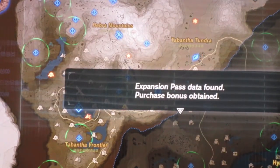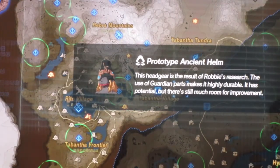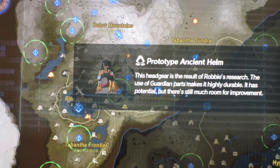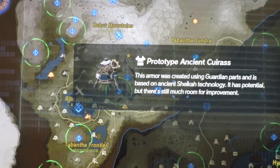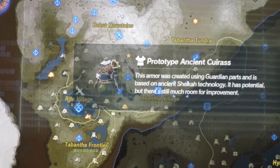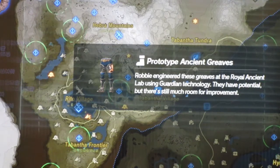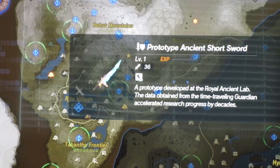Data found, purchase bonus obtained. Prototype Ancient Helm - this headgear, the result of Robbie's research; the use of Guardian parts makes it highly durable, though still much room for improvement. So we've got the prototype armor set for Link: the head piece, the chest, the greaves, and also a Prototype Ancient Sword.